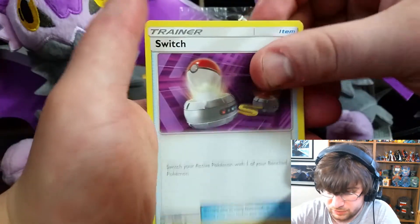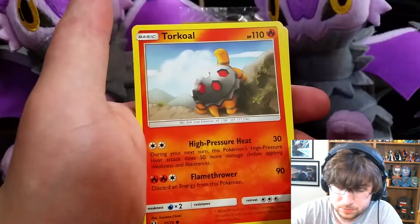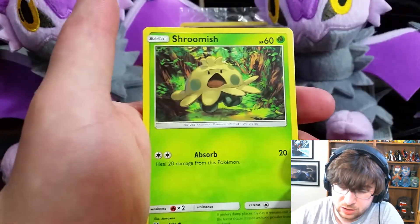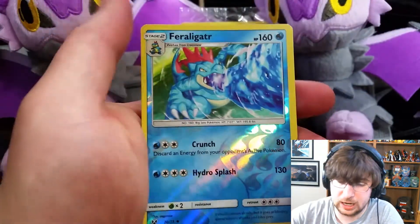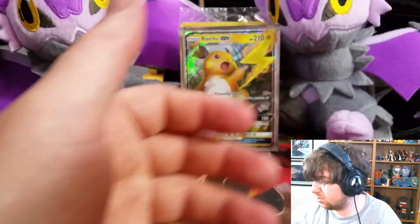We've got the Switch, the Howl, the Great Ball, Torkoal, Pikachu, Jynx, Shroomish, Minun, a Reverse Feraligatr — awesome. And we got a dupe of a Manaphy. So nothing incredible in that last pack.